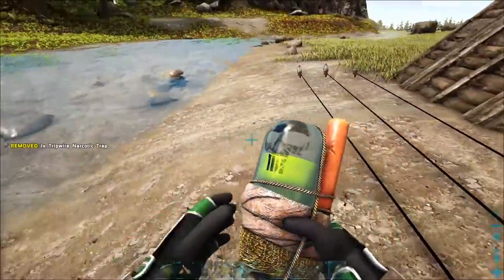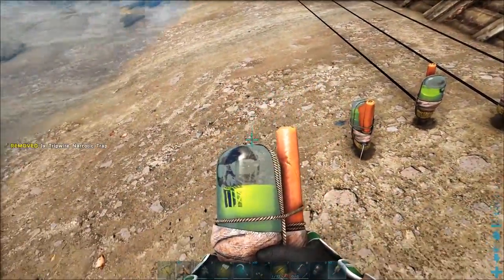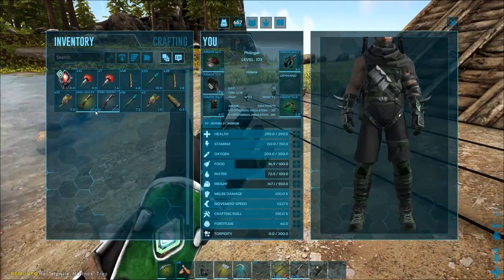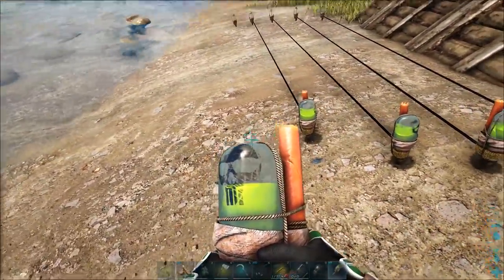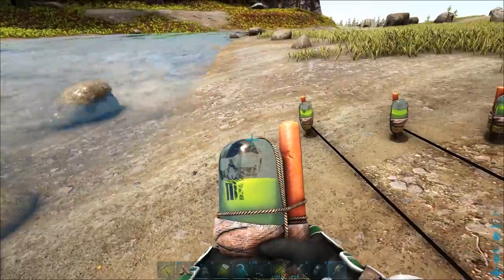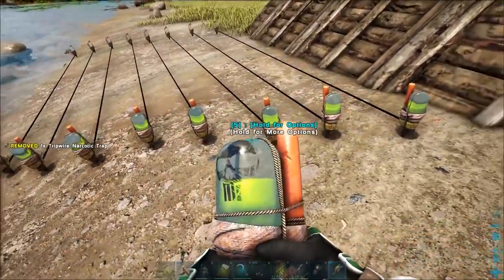Here's what we do: we take out these little traps, put them on our hotbar just like this — it creates this little bad boy. Now the next one that we put next to it, if we put it close enough, it's going to connect them. Just connects just like that. Now these can actually be triggered on you, so you want to be careful when you're laying these down. They can also be triggered on your tribemate. Each set of two narcotic traps is 240 torpor. So for four of them it's going to be 960 torpor.